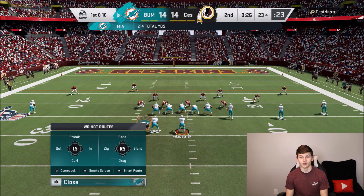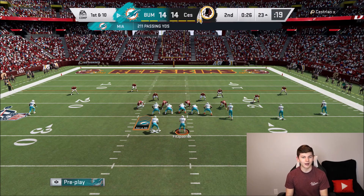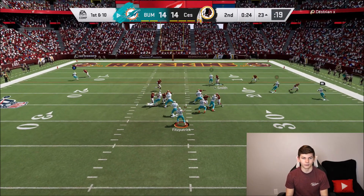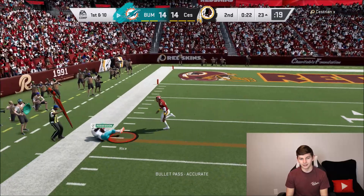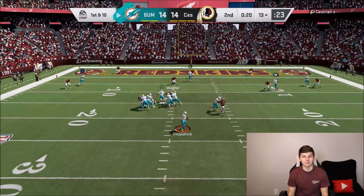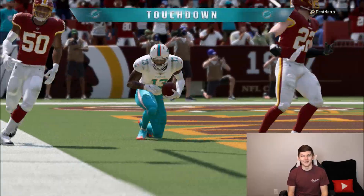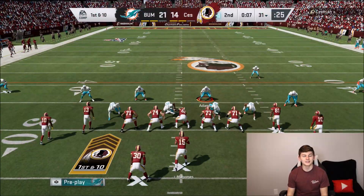I have no idea how we just pulled that off — Odell somehow got behind the defense. I probably could have caught that for a touchdown but I really didn't think he'd be able to get it there. Jerry Rice — first down, get out of bounds. I guess that's just some of the Fitz magic. OBJ to the inside — another touchdown! Odell, man, he's killing it. Only seven seconds left.